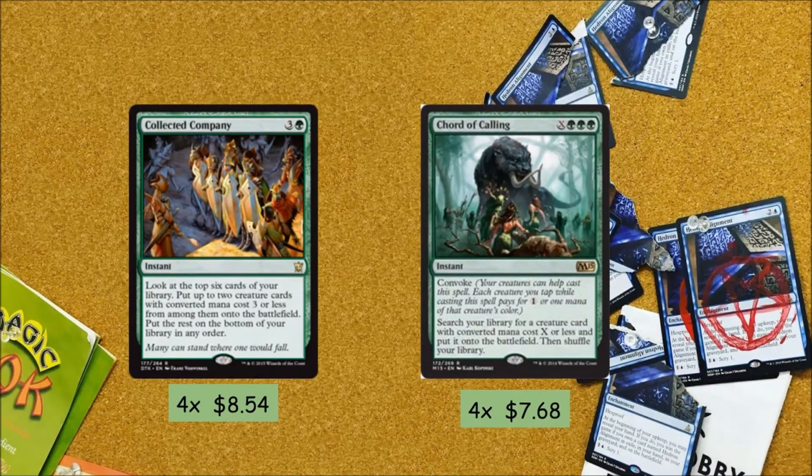This is how we get our elves into play without just hard casting them. We have Collected Company — running 4 Collected Company and 4 Chord of Calling. Collected Company just lets us go off; we can hit some crazy results and start to spiral out of control. Chord of Calling lets us get any answer we need, since this is a toolbox build, and we can tutor up any creature we need.